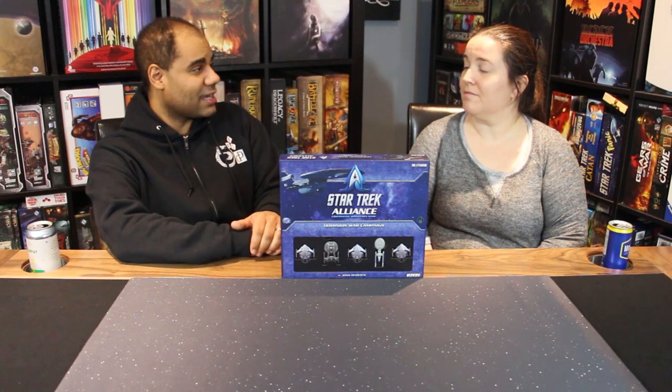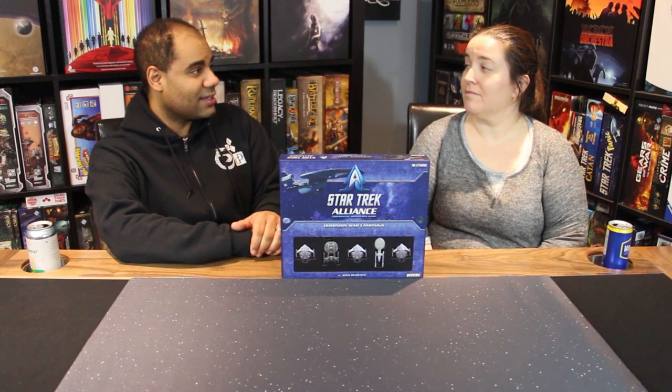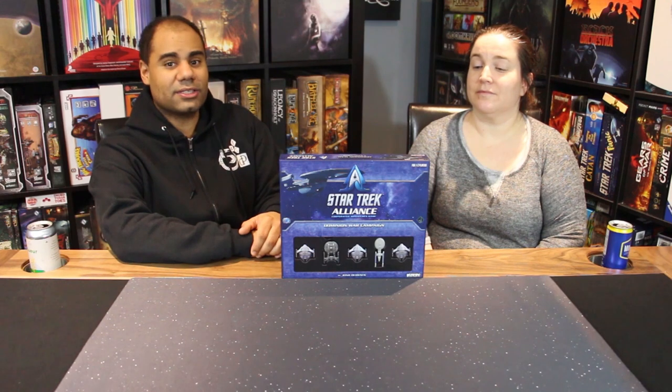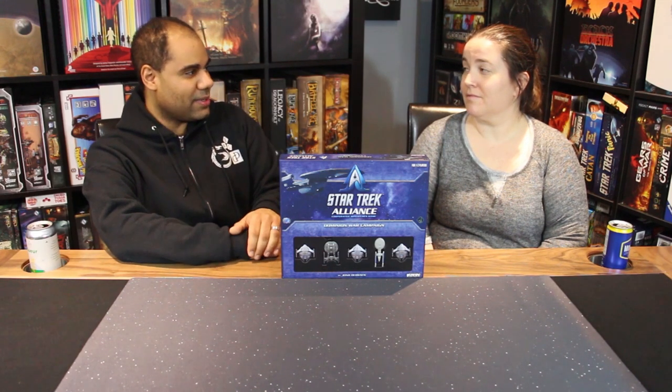They played three missions and got halfway through the campaign — enough to review the box and system, with plans to finish it. A faction pack for Attack Wing is coming with four ships including a Galaxy class, Intrepid class, and Defiant — all compatible with Alliance. Jason may take the plunge even if they're not officially Alliance releases. He also wants to discuss the dice rules more explicitly.